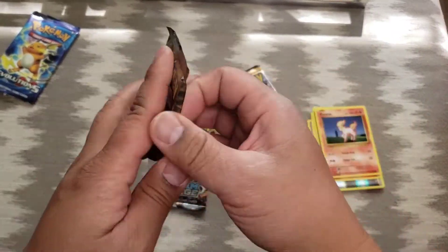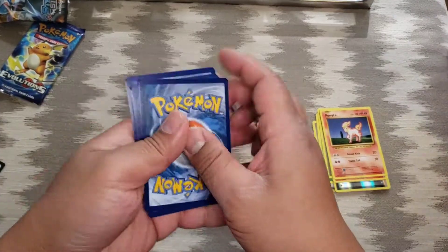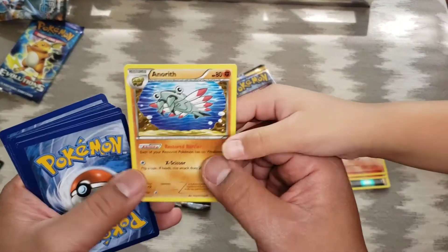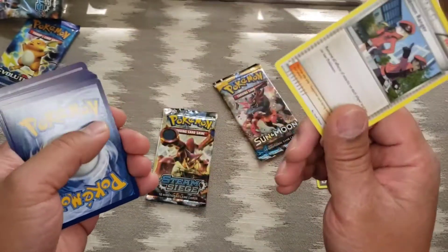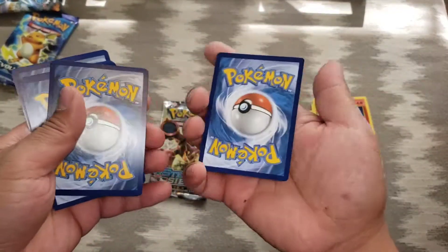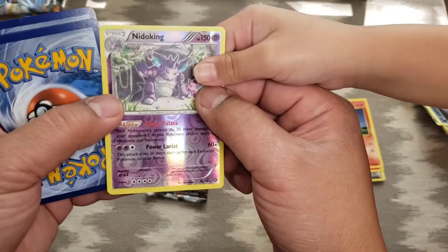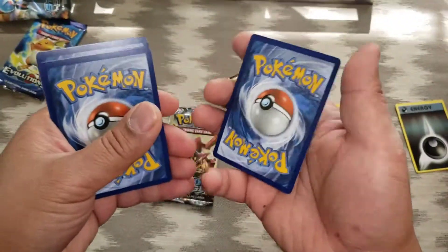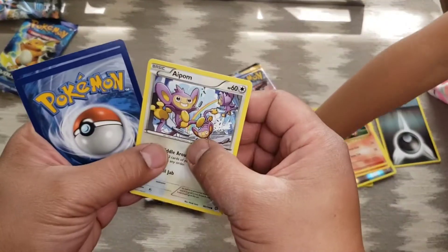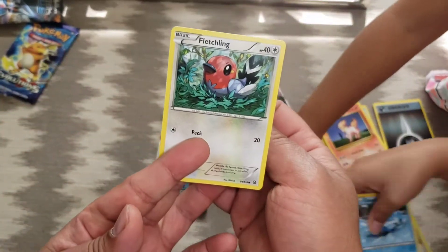Steam Siege time, let's have a look. Anorith — I don't think we have that one. Pokemon Ranger. Nuzleaf — I don't think we have that. Cobalion — definitely don't have that. Nidoking, and it's a reverse holo! Be careful with it. Yanma, Hippopotas, Clauncher, and Fletchling.